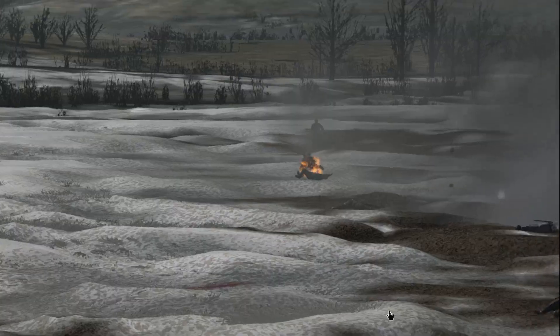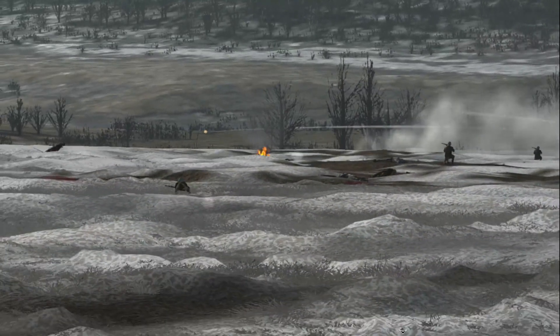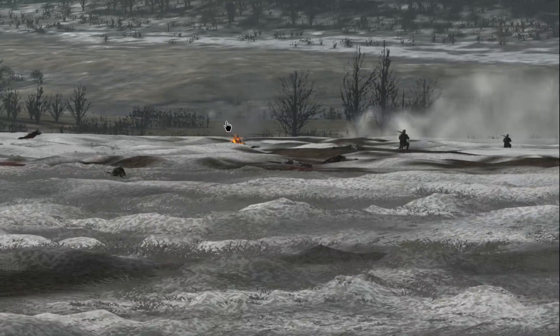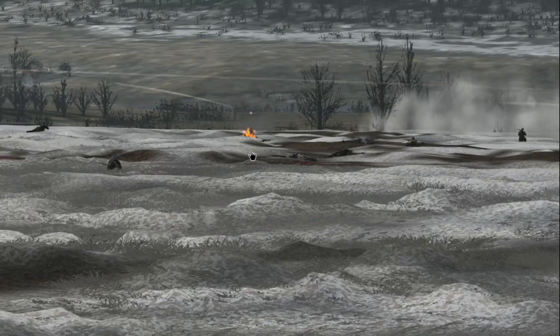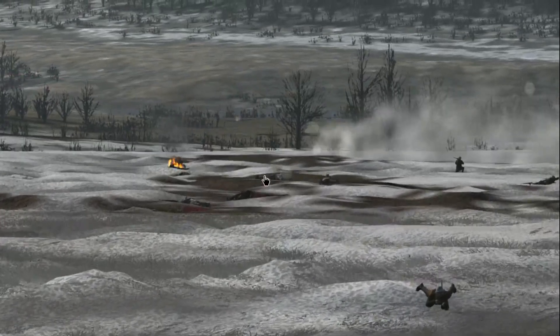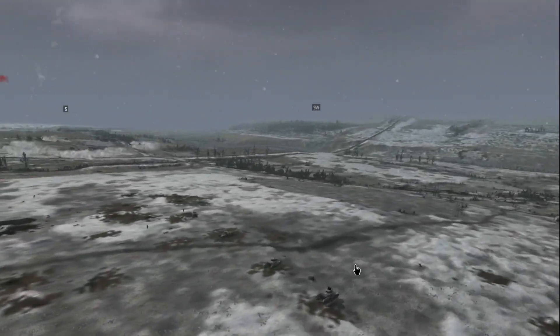There's a massive machine gun just tearing apart our infantry. Our tanks really need to engage that machine gun off in the distance. This tank even looks like it's on fire as they attempt to engage it, while our other set of tanks stops just short of the objective before pushing down.